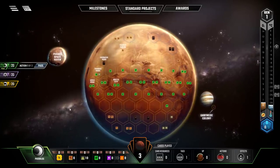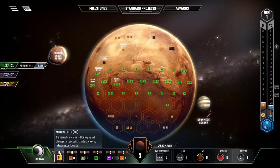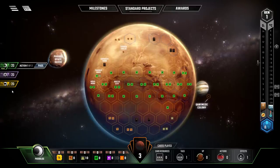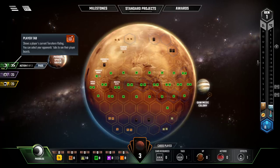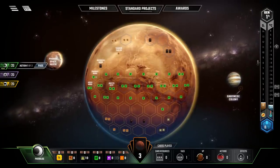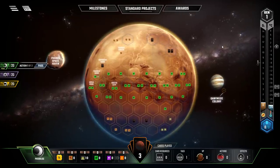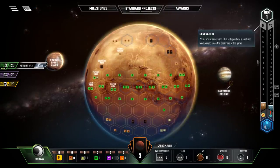If you had started with the standard game instead of corporate era, all income would be set to one. You actually get megabuck income every generation equal to your terraforming rating. There are three players — I am green — and we all start with a terraforming rating of 20, which will be our income at the start of each generation. Other things can also directly give income. On the right are the shared objectives. At the top it shows the current generation — how many turns have passed.